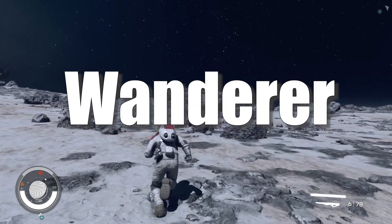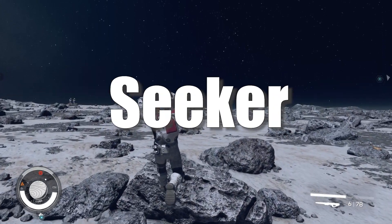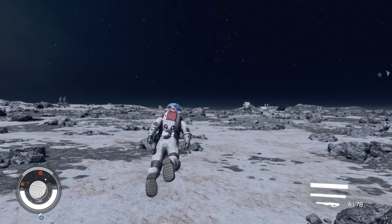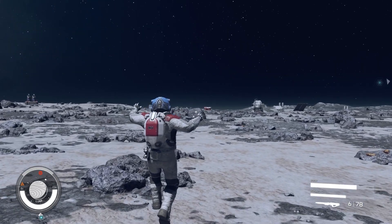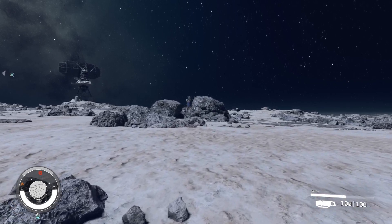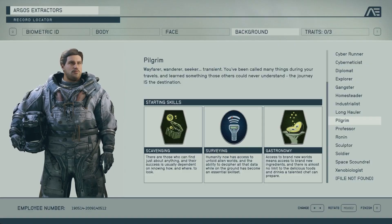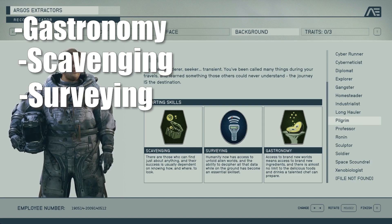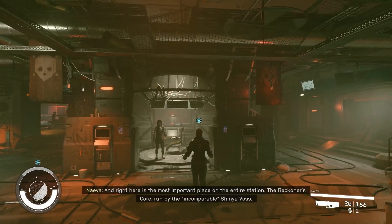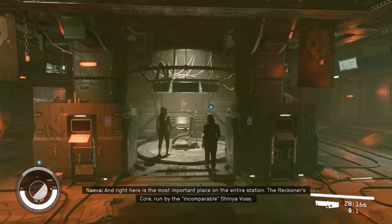Wayfarer. Wanderer. Seeker. Transient. You've been called many things during your travels, and learned something that those others can never understand: the journey is the destination. The Pilgrim is the ultimate traveler. Perks include more cooking recipes, better chances at finding resources, and an improved hand scanner. If you're wanting to explore the galaxy yet don't have a concrete destination in mind, try the Pilgrim class.